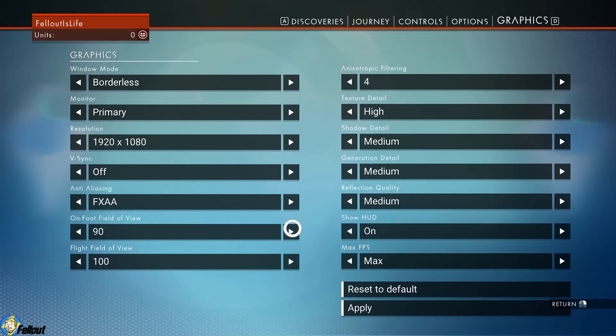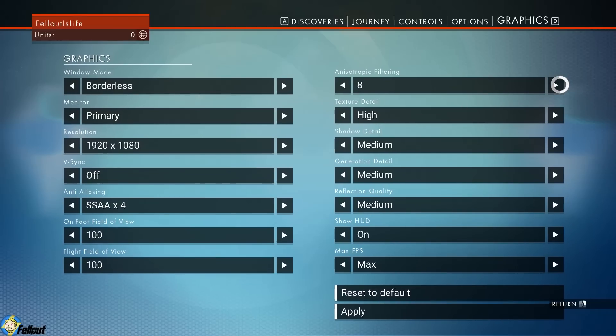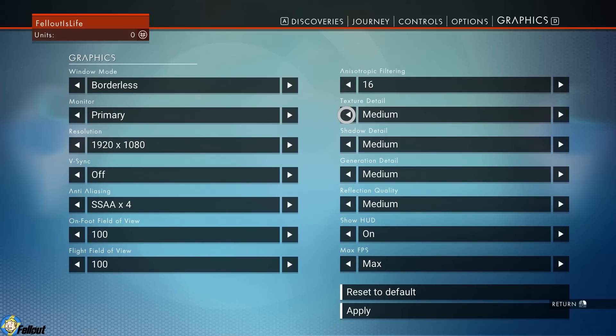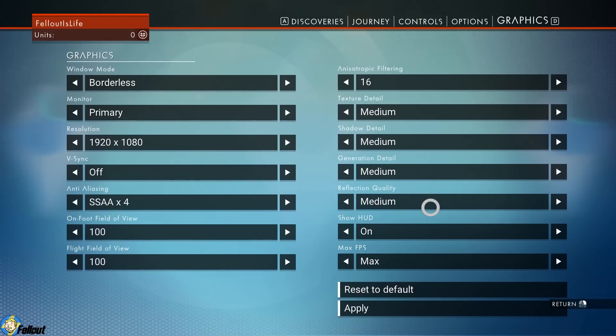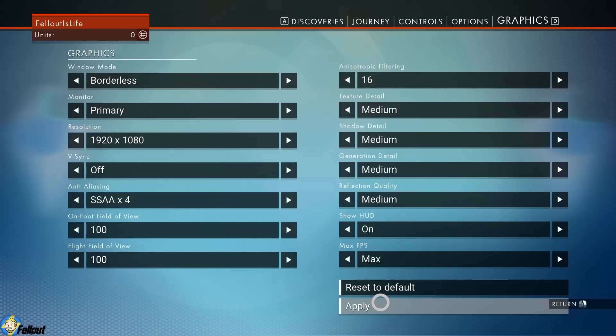I'm going to turn my field of view to 100, which is the max — you can actually change this to be higher through other means but we won't worry about that now. Anisotropic filtering and the other settings you can adjust to match your system, but texture detail and all these details need to be set to medium, because the game isn't getting enough memory to run properly. You can fix this in CFF Explorer if you know how, but it's best just for now to leave it as it is so you don't break your launcher.